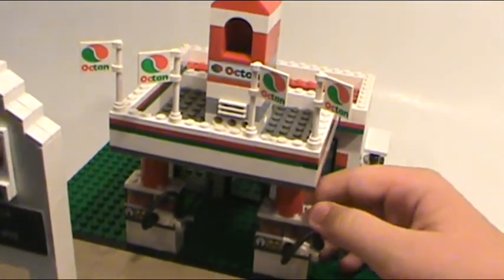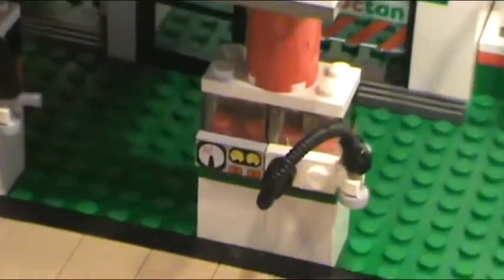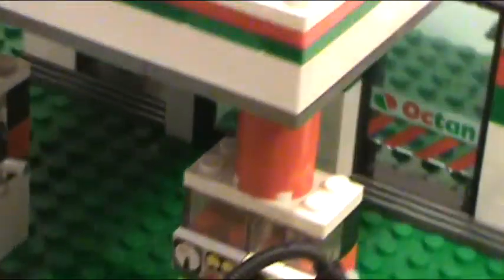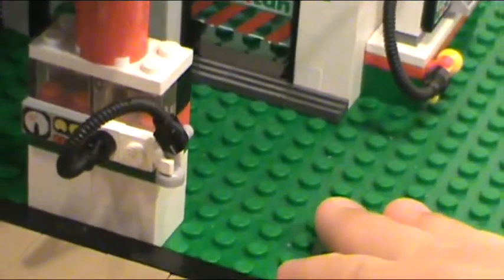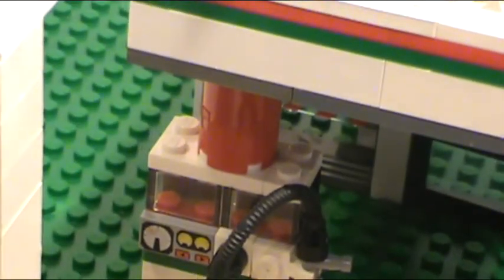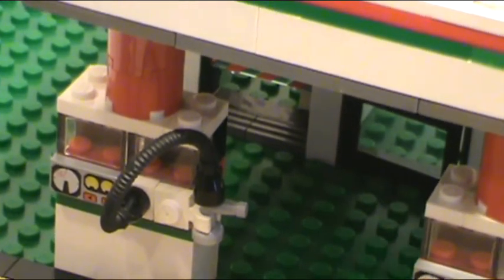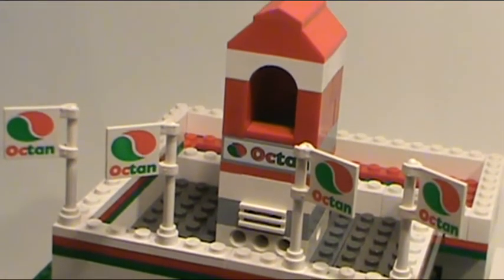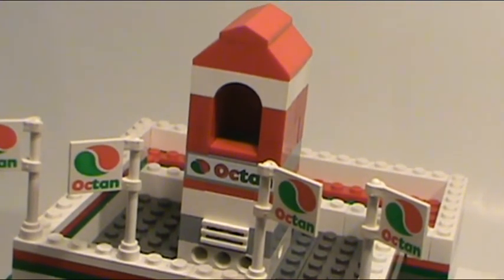So the gas pumps here — I'll zoom in — they are custom-colored to fit the octane color scheme. They're like the gas stations I just did a how-to video on, so go check that out. And that's what actually holds up the awning here. The part at the very top of the awning is from an old pizza parlor set. I had the pieces, so I built it and then just added an octane sticker there. That looks good.